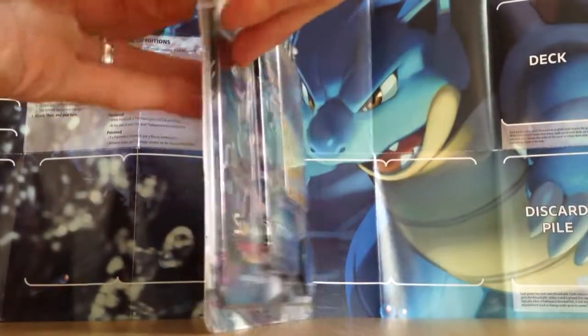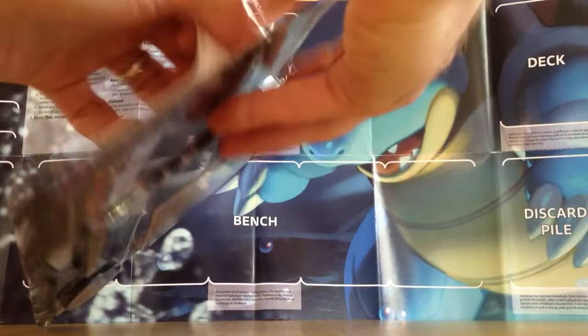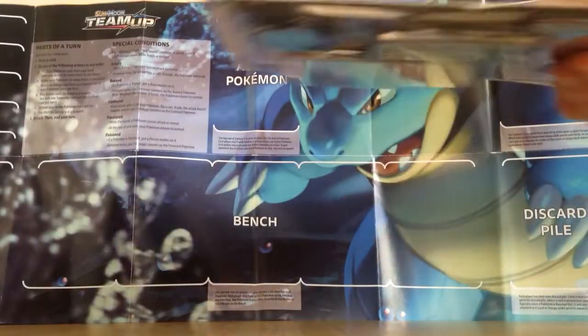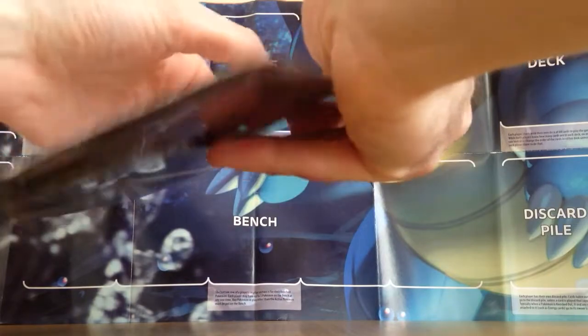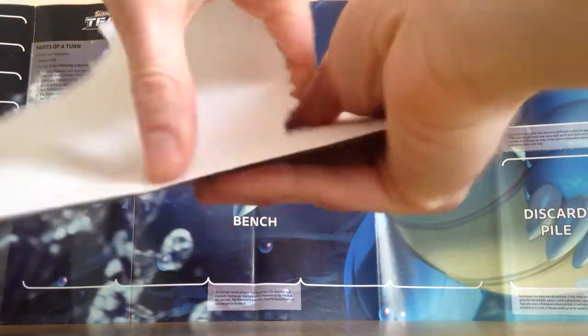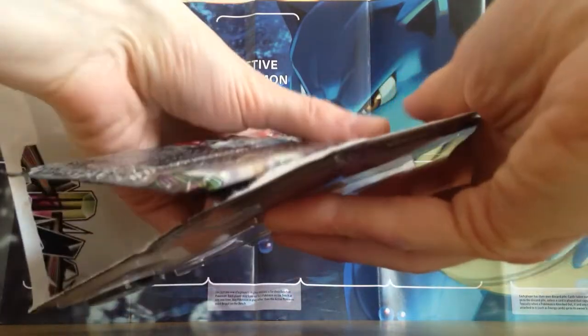Let's get this thing open. Really, really nice blister pack in my opinion — one of the better ones in terms of the promo you get and I love the pack selection. I really do like Celestial Storm actually, one of my favourite Sun and Moon sets I'd say.